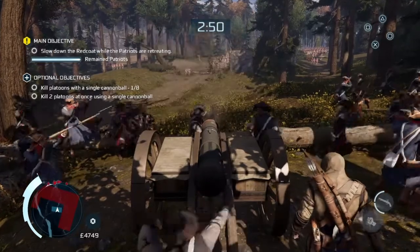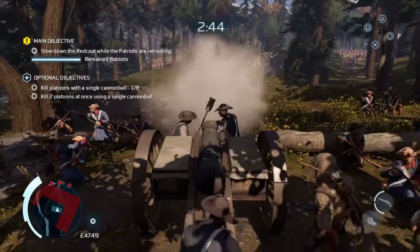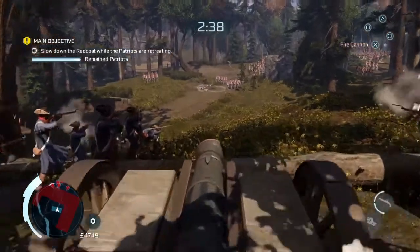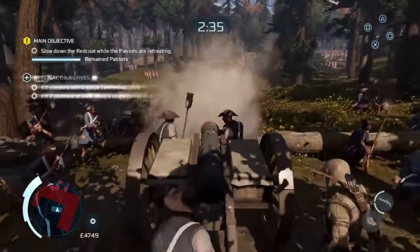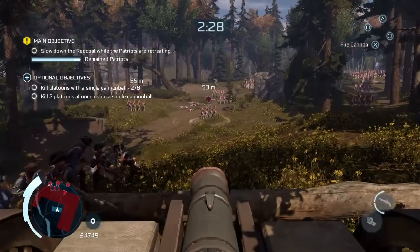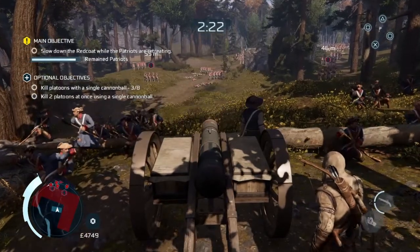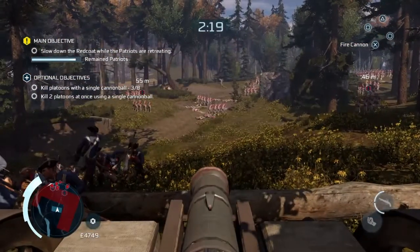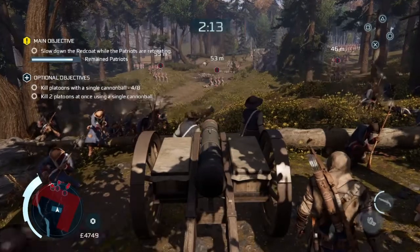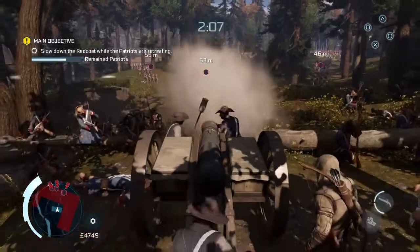The two optional objectives are that you have to kill eight platoons each with a single cannonball, and the other optional objective is that you have to kill two platoons with one cannonball. So just keep hitting them as you can. You've got three minutes to hold them off for.